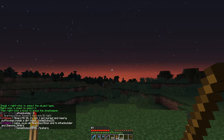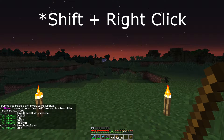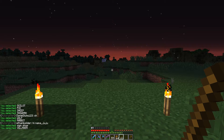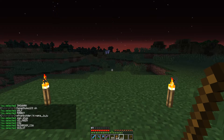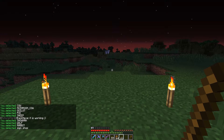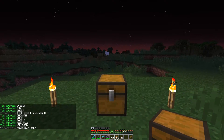Now if we want to set the object type, that is where you can choose ocelot, pig, sheep, snowman, wolf, rabbit, sign — which will put a sign on the chest, just kind of like the old system — and then we have villager, cow, mushroom, and then back through again. So we'll choose the villager, because that's what most people will choose.